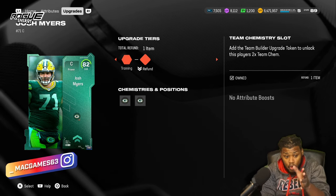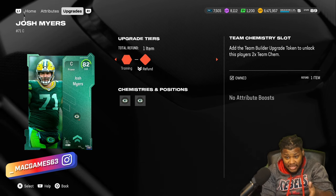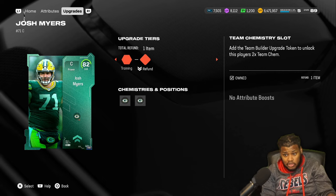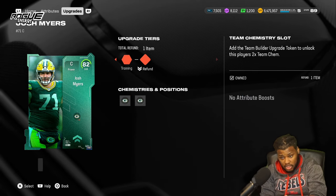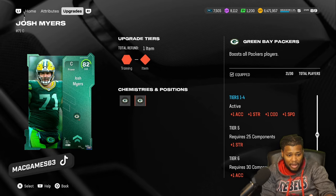From solos you also get an 82, an 86, and an 87 team builder for whatever team of your choice. Make sure you knock out your solos, and then you can put double chemistry on players. If it's for that team, it gets double the team chemistry.